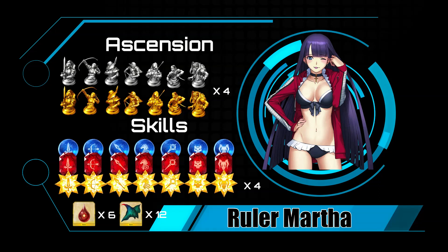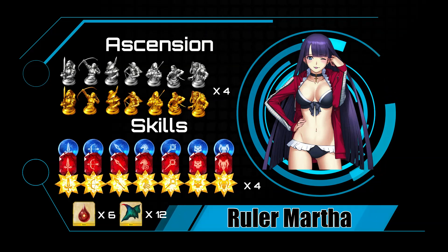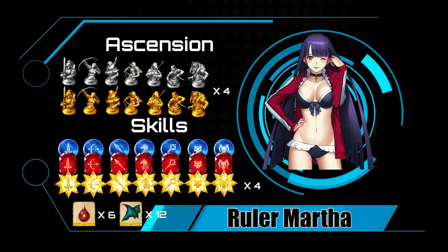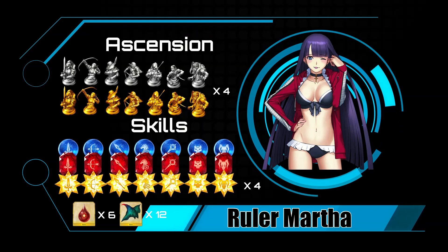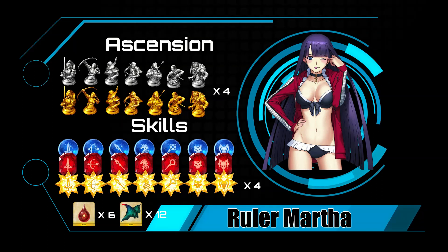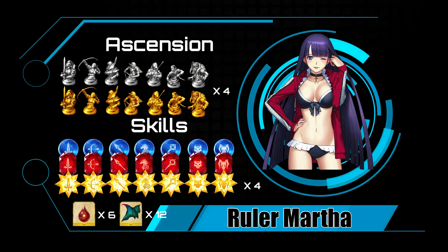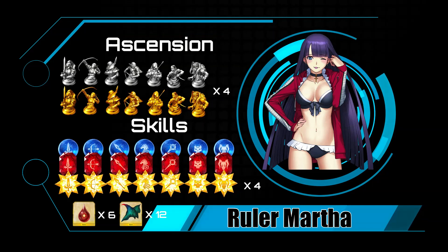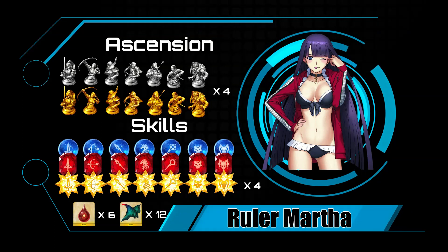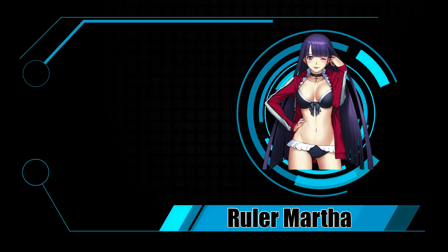For ascension materials, rulers are rulers — as long as you have an abundance of Pieces and Monuments, you'll be fine. For skills, it's fairly easy if you're overflowing with gems: four of each gem up to level 8, then six Tearstones of Blood and 12 Dragon Scales, which is brutal — 36 scales to max all three skills. Prioritize maxing her second skill, as the 3k heal is huge for keeping Martha going the distance. Then level skill three, since the extra damage against bosses outweighs the small NP gain boost from skill one.